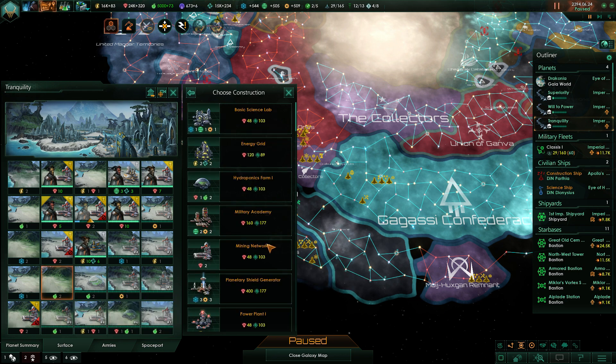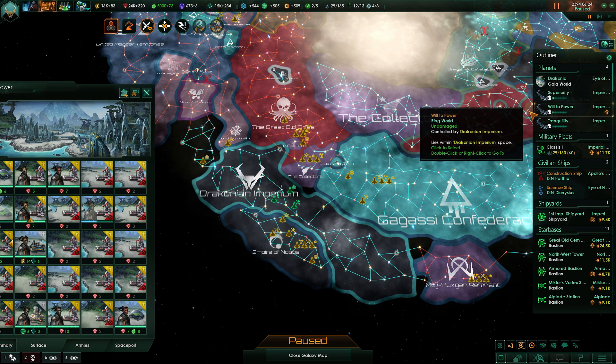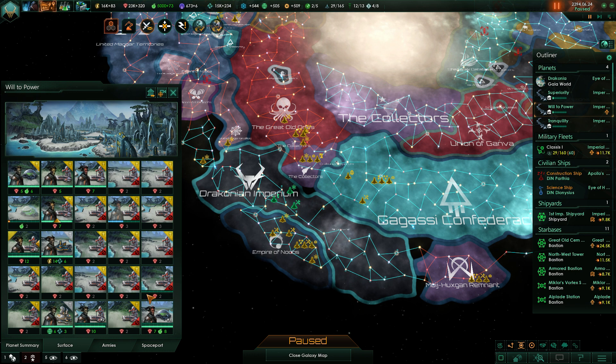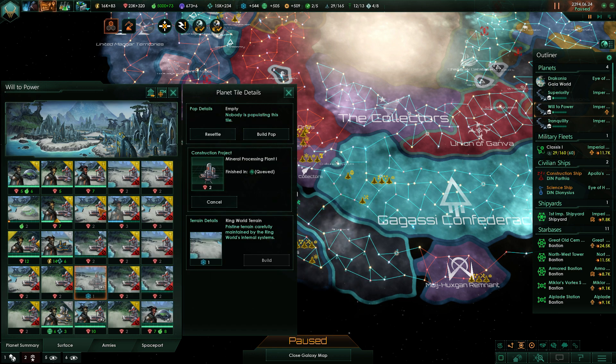Mining, mining, mining everywhere — that's actually eating a lot of resources, but oh well. Let's upgrade all these buildings. Will to Power also needs to be fully upgraded. Wait — I don't have a percentage building on here, that doesn't make any sense. I'll demolish that one and build a processing plant on it. Should not forget that. Okay, upgrade that — upgrade all the things.